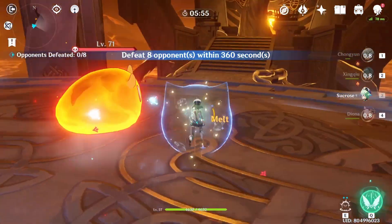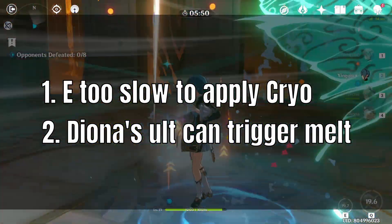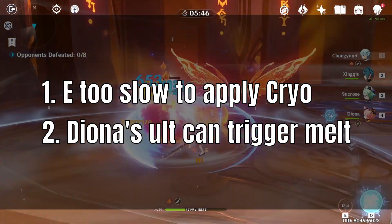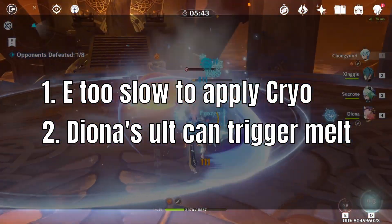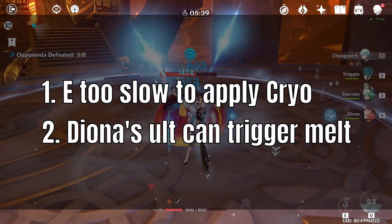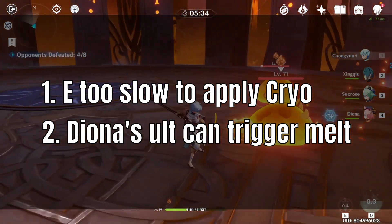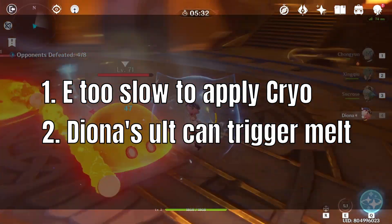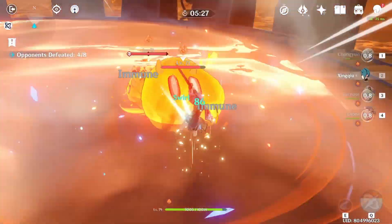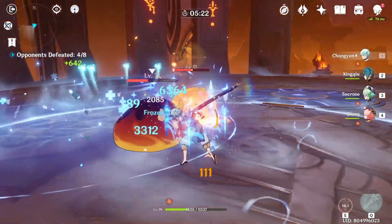The reason is because her elemental skill's lowest cooldown is 6 seconds, and her ultimate applies cryo every now and then instead of it being a persistent field. So if you rely on her elemental skill, you can only melt enemies every 6 seconds. If you rely on her ultimate, it takes a long time to charge, and your fire hero would have to be idly waiting for the tick before applying fire — otherwise Diona will trigger the melt for very low damage. So for now, I wouldn't recommend her in a melt team.